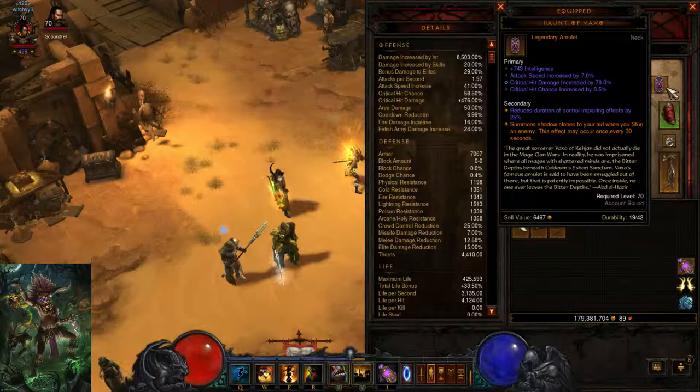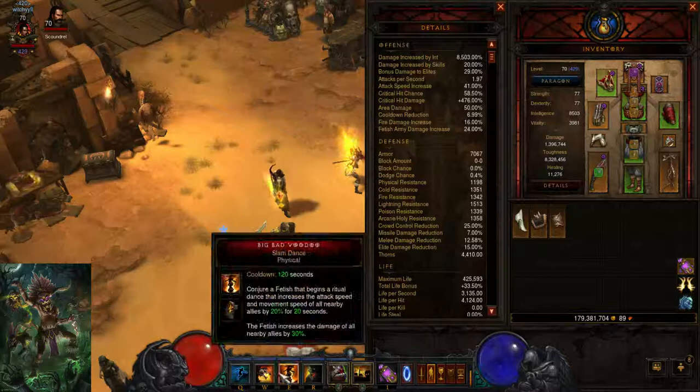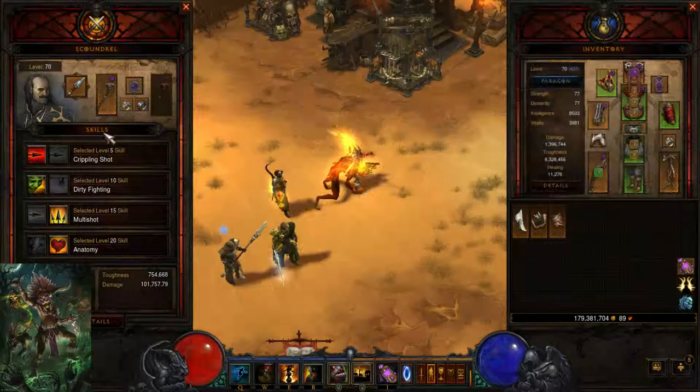Using a Tall Man's Finger to give us that big doggy — let's say hello to the big doggy, there we go. We're using a Unity ring along with my follower because I just love the Unity combo. It just makes me so tanky, and I can skip some toughness to put it into damage.